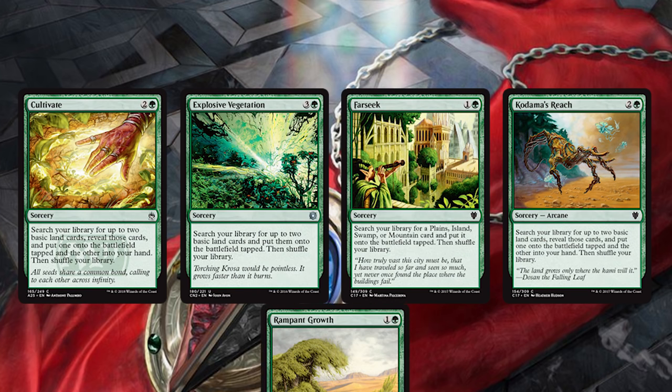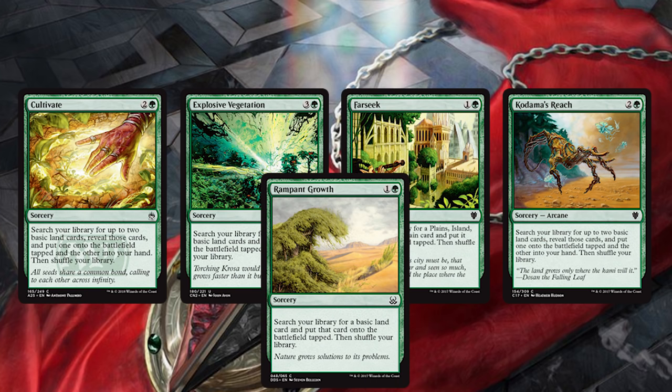Of course it doesn't end there. We're also running Cultivate, Explosive Vegetation, Farseek, Kodama's Reach, and Rampant Growth. With all these spells in addition to the land spread, we haven't had any real problems casting anything. Sometimes it can be kind of awkward, but with so much fixing you really don't notice.